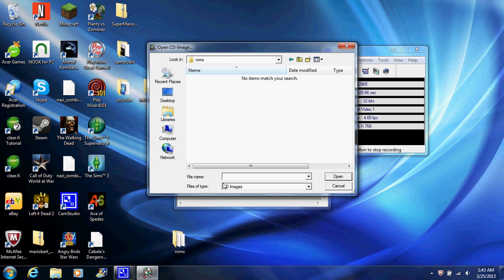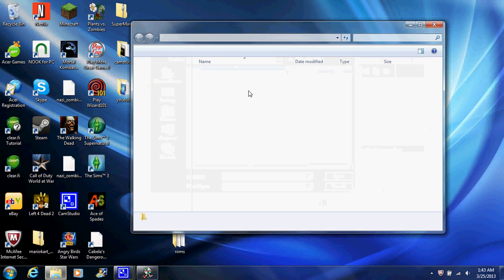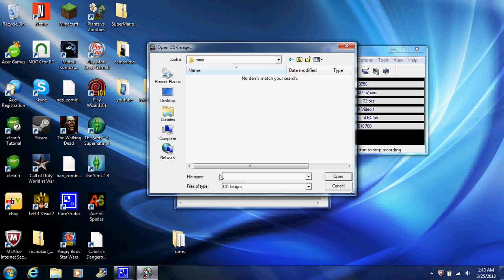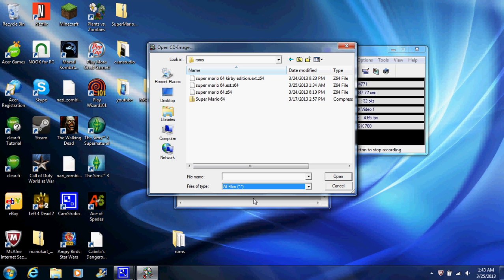Do not patch the original file or the zip file — you can't patch the zip one because it won't find it, and if you patch the wrong one you'll corrupt the ROM and won't have it anymore. Just keep that in mind. What you're going to want to do is click the extended ROM you made. Now it's showing up in the field.